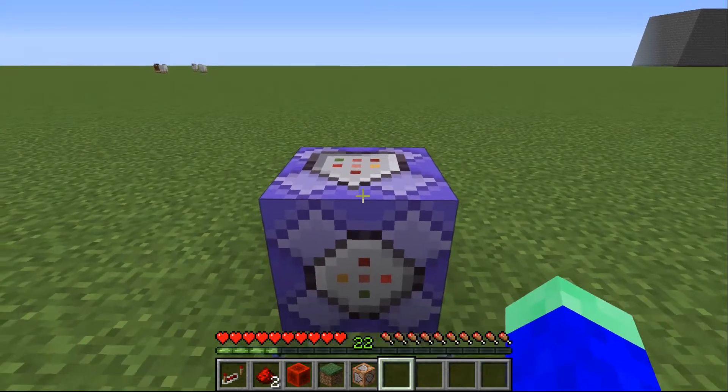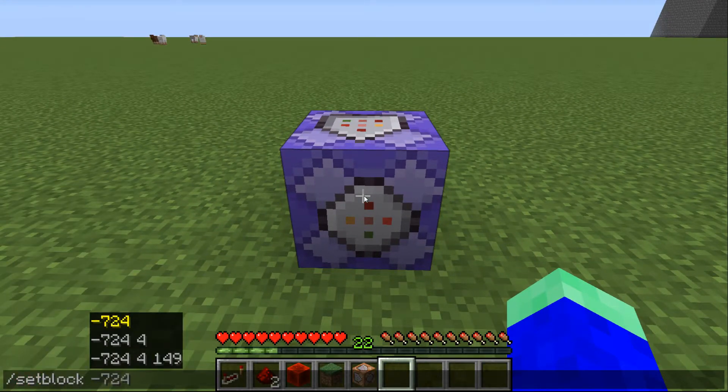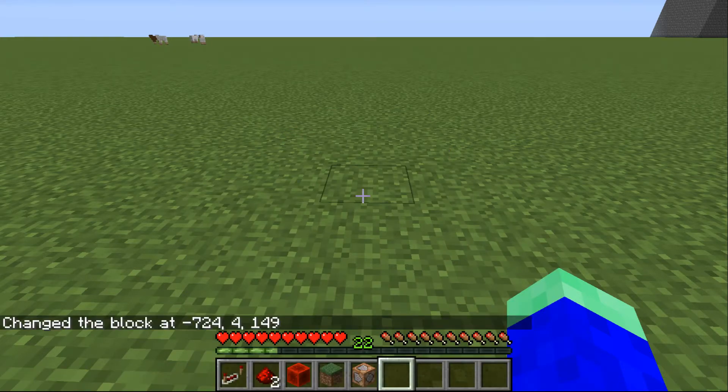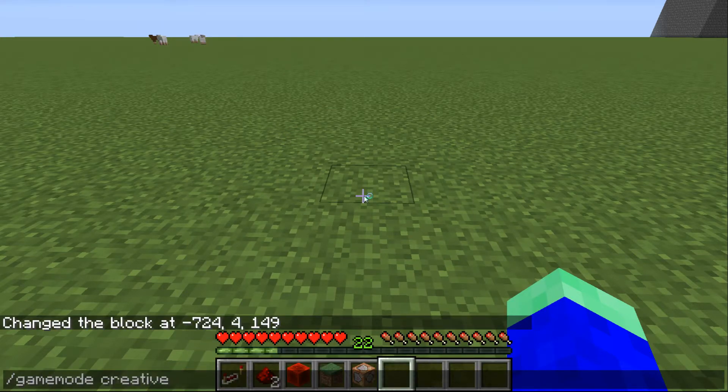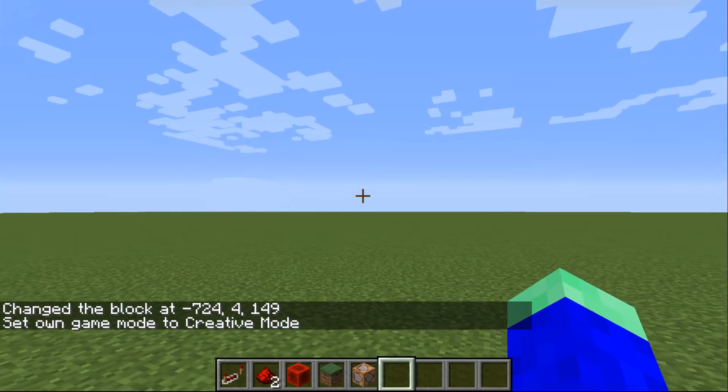The only thing you can do is look at the command block, type /setblock, and click this value — it shows the block you're looking at — and type Replace. The command block just disappears, and you can go to gamemode creative again.